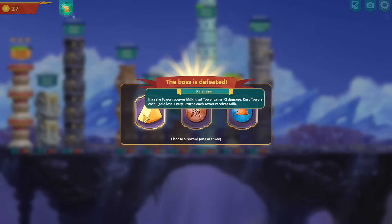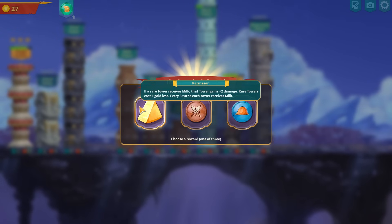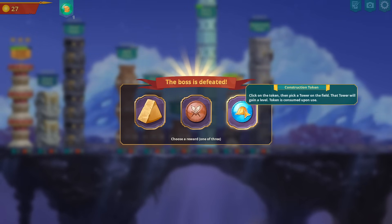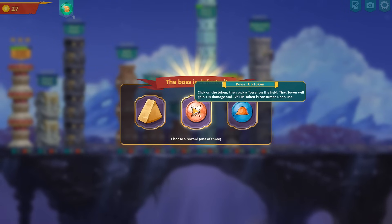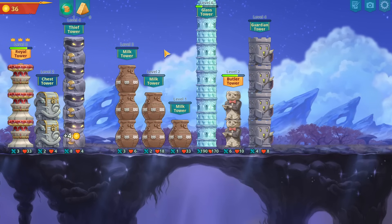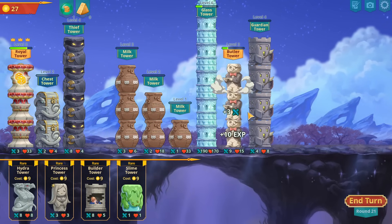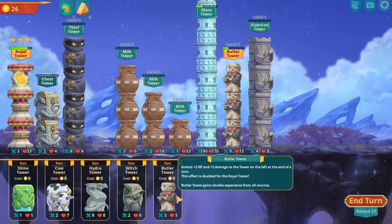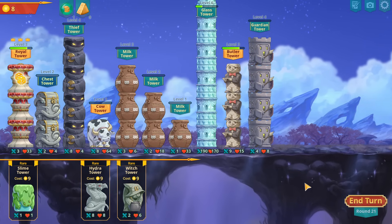If a rare tower receives milk, that tower gains plus two and rare towers cost one gold less each turn. Each tower receives milk, which is really good. The token to pick a tower on the field that gains a level — 25 is really good too. I'm gonna go with this one though, then buy butler at level three. Oh thank god, I was so worried I wasn't going to get a cow tower.